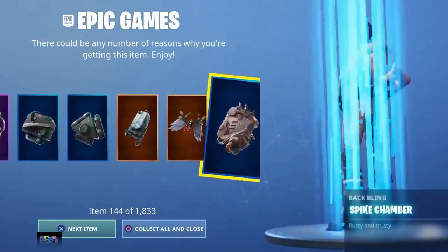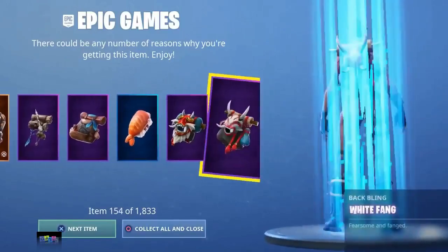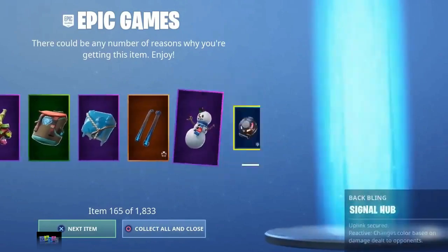Quick drop a like in the next 10 seconds for every skin to be in your locker when you wake up. Do it right now, drop a like on the video.